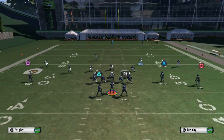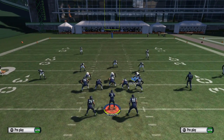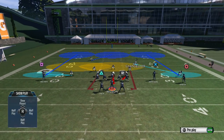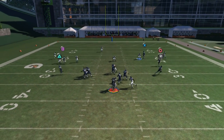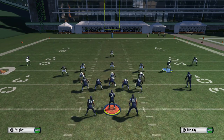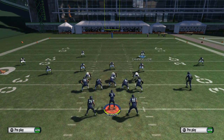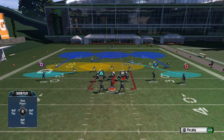One more time: base align, pinch D-line, crash down, global blitz the right outside linebacker, backer contain, grab the DT, move him to the line, re-blitz him, get the safety — L2 right up on the right analog stick to dumb down the linemen. You can see the lineman just stays there and doesn't do anything, and you get the big app blitz.